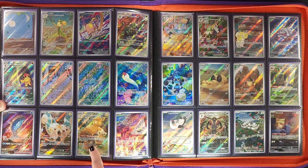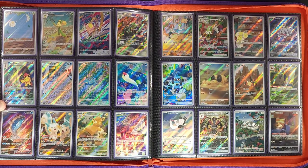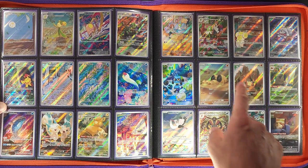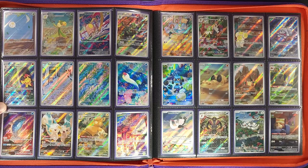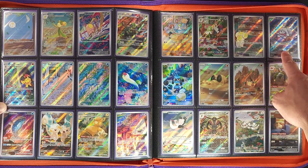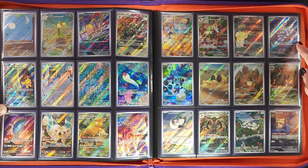Cute little Pachirisu and Palafin, then Drowzee asleep at what looks like an abandoned fair — but the spotlight is on him. Then we have our Ralts and our Kirlia — the first of our evolutionary line Pokémon artworks, which is very cool that they're starting to do that. Very awesome. You have Fidough looking at itself in the window, then you have our Greavard laying on a ghostly hat with all kinds of ghosts making a guest appearance.